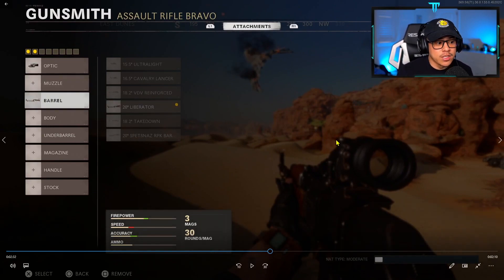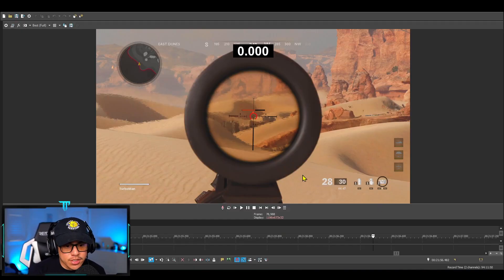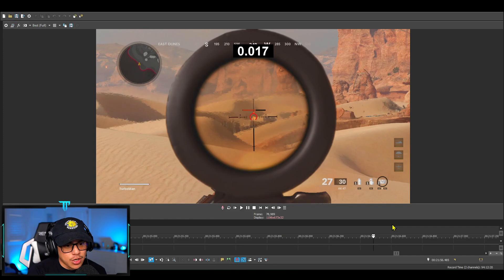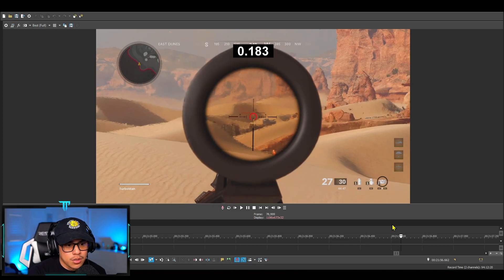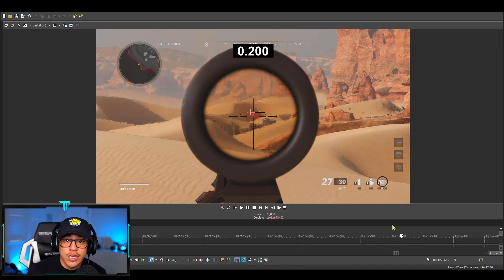The main thing to focus on is the amount of ammo in the magazine, which is 28. As soon as that drops to 27, the timer at the top of the screen starts. As soon as we see that first hit marker, the timer stops — that's how we know how long it took for the bullet to travel from the barrel to our target. Going frame by frame, the magazine dropped to 27, the timer started, approaching 100 milliseconds — still nothing.